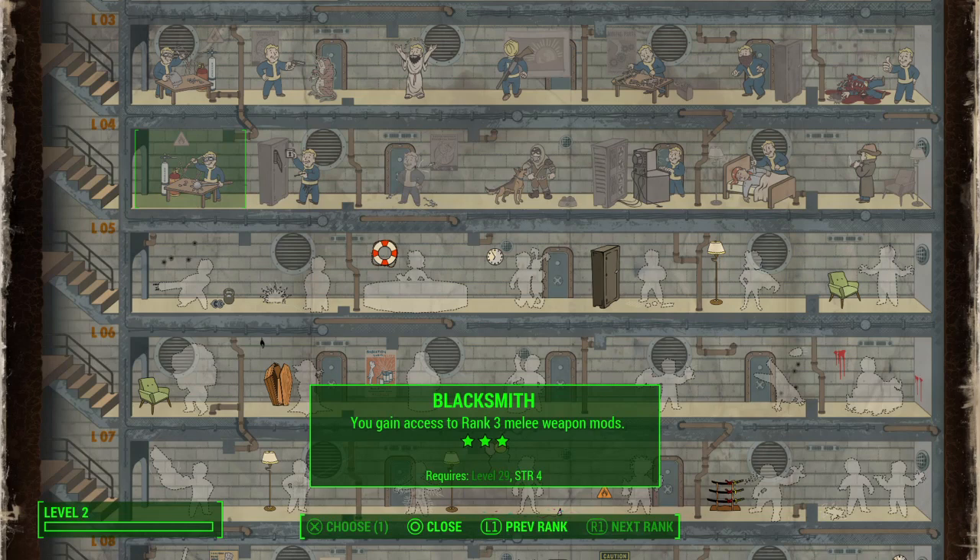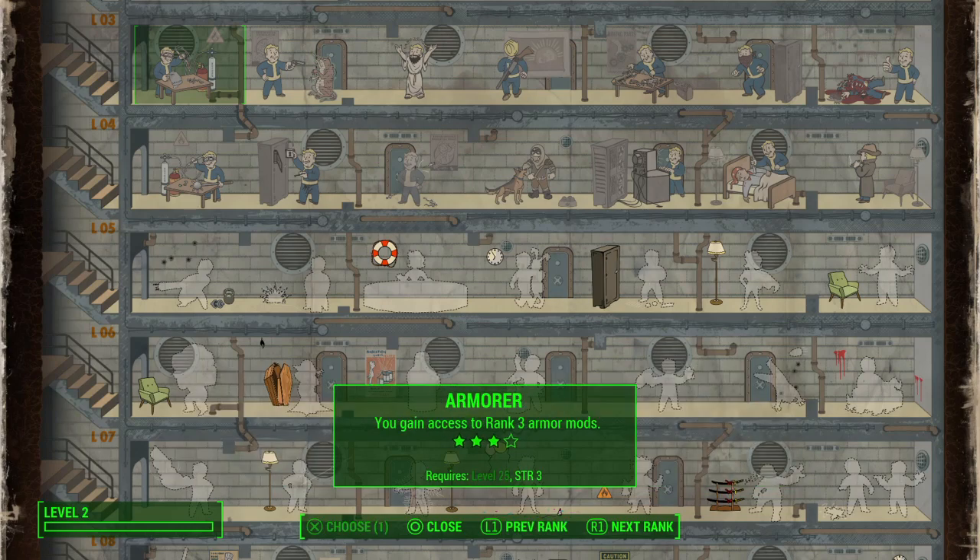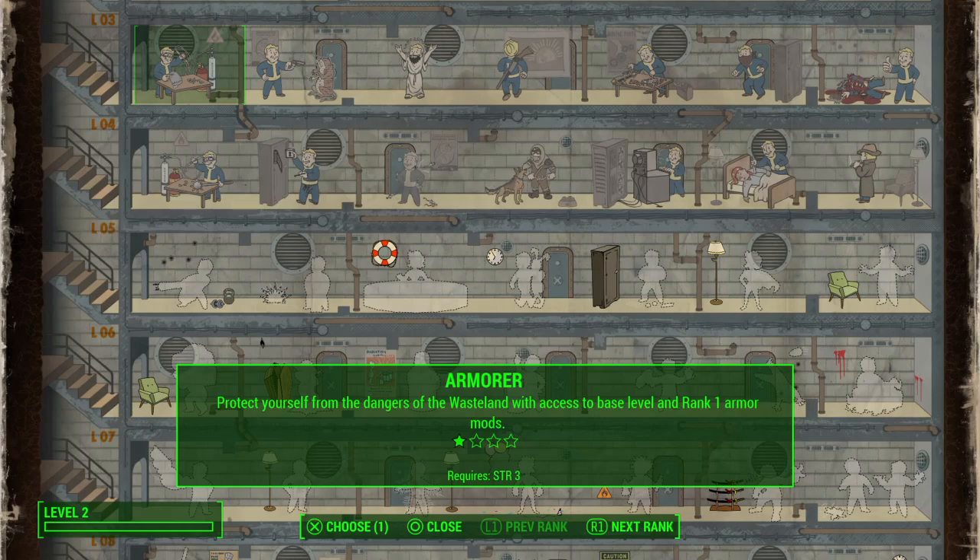Finally, there is one last crafting perk, and I recommend everybody get Armorer. Otherwise you're reliant only on armor drops from enemies and pieces of armor you find lying around the wasteland. With Armorer, you can use the armor workbench to upgrade the armor that you find and make it as good as possible. If you follow the Railroad and do a few quests for them, you'll get access to Ballistic Weave for certain kinds of clothing, and Ballistic Weave is excellent when upgraded using the Armorer perk.